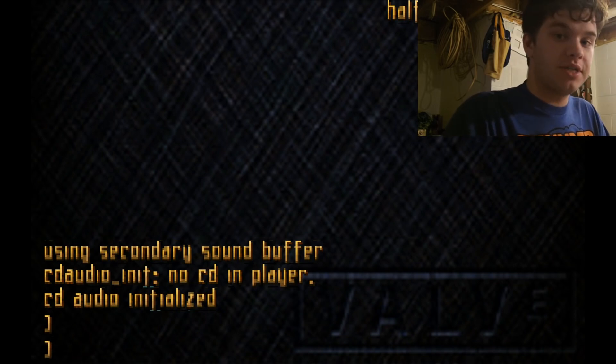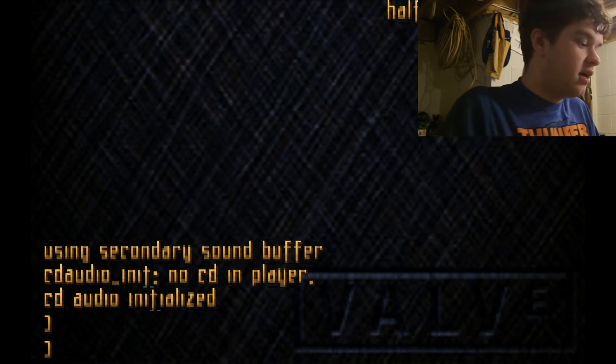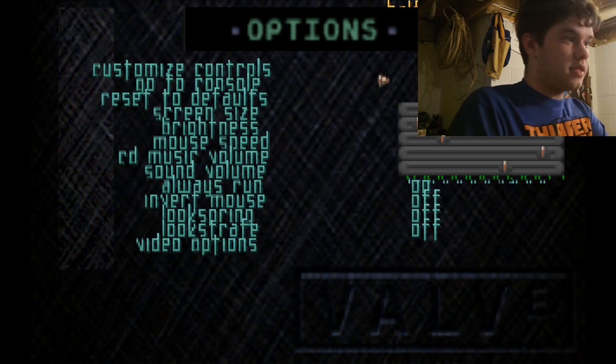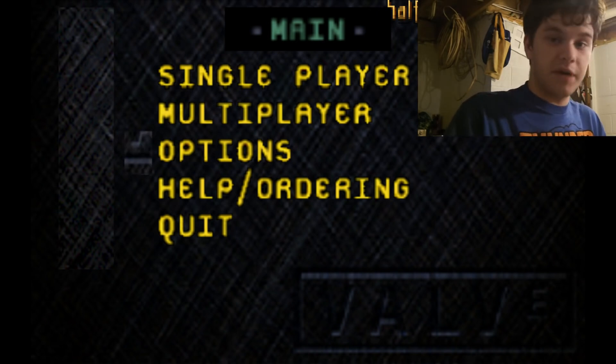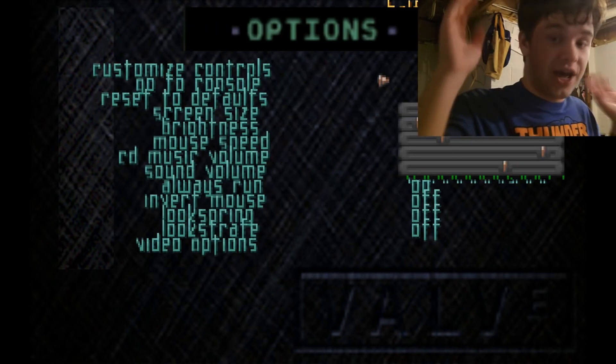I have it at my full screen resolution with correct lighting that I had to correct myself because the source code in this game is very buggy. As you will see here, this is Quake — this is the Quake engine. And if you know your Valve history, Half-Life's Gold Source engine is based off of the Quake engine, so this is early when the user interface was not changed at all.